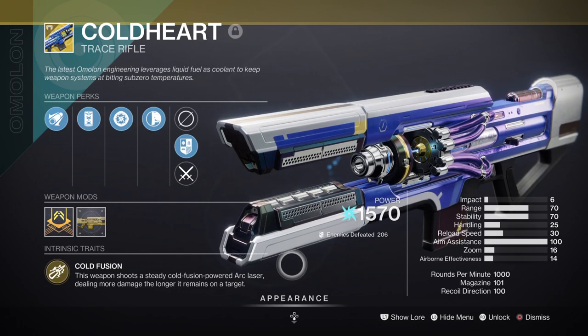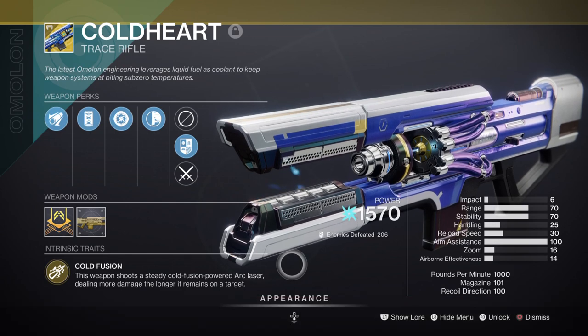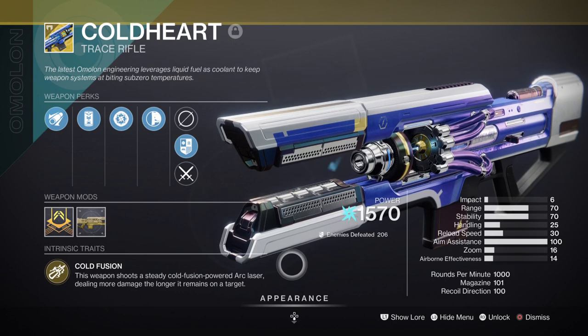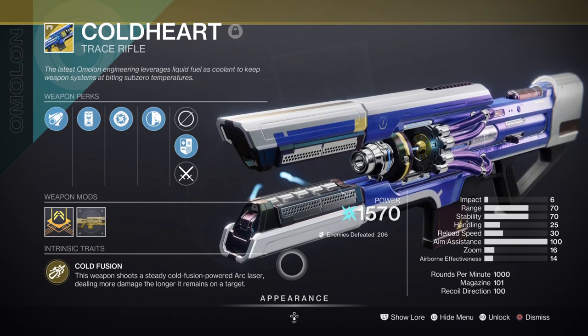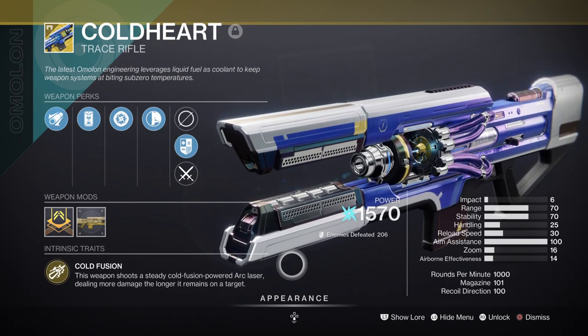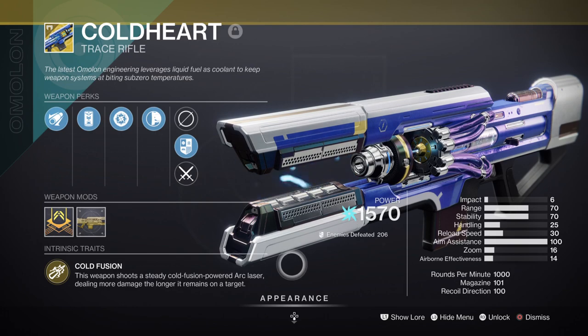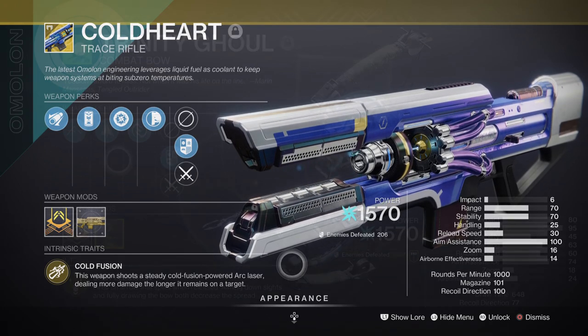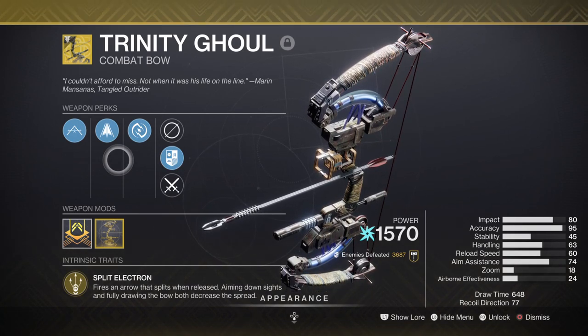For our secondary we have the Coldheart Trace Rifle which was updated to allow users to create ionic traces on kills. Before Arc 3.0 the weapon was okay — good steady damage and fun to use as an off-meta weapon, but not great for most end game content due to its ammo economy and required damage build-up. This season the weapon is going to get picked up by players who want to make full use of ionic traces straight out of the package. I would also consider Trinity Ghoul as an alternative — it works really well for clearing and can generate ionic traces if you use your abilities right.